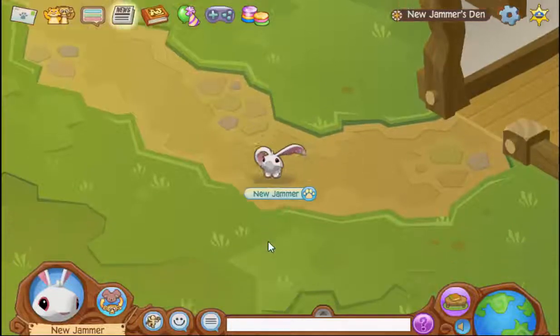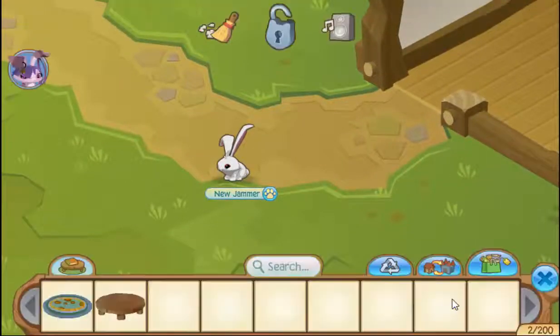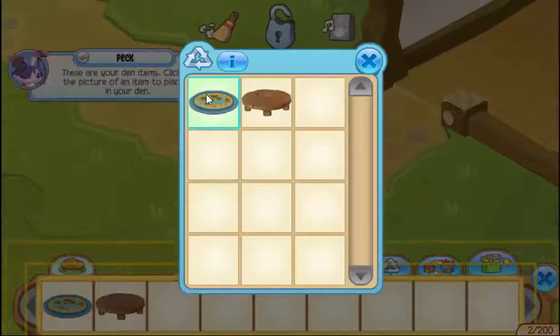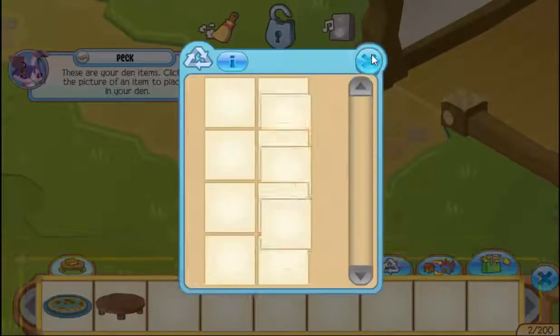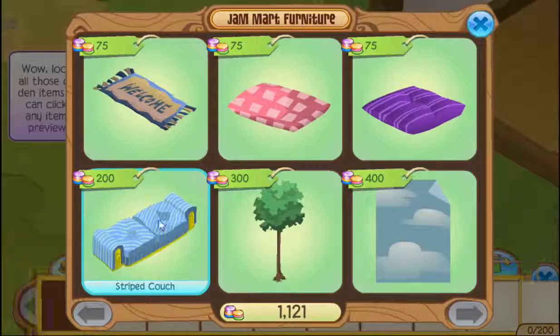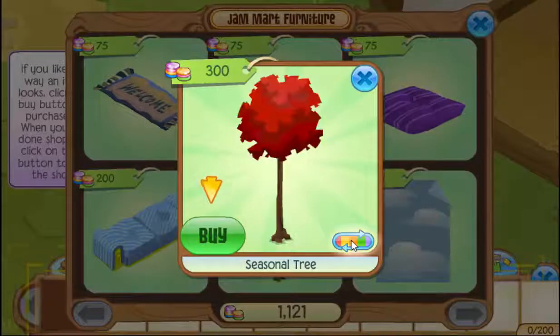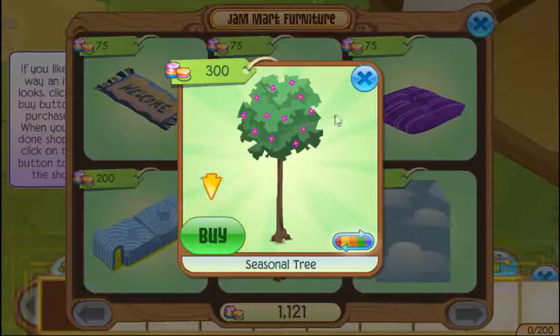Okay, so after you've created your new account successfully, go to the store and you shouldn't have bought anything. Don't buy anything — just recycle what you can, then go to the shop. As you can see here, you can buy the seasonal tree, and in the other store, if you didn't know, you can't buy it.